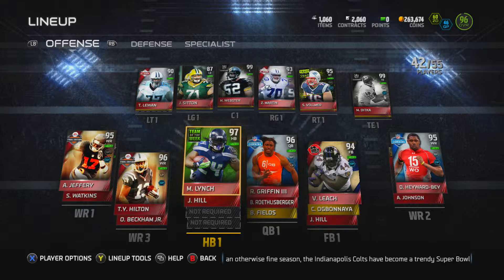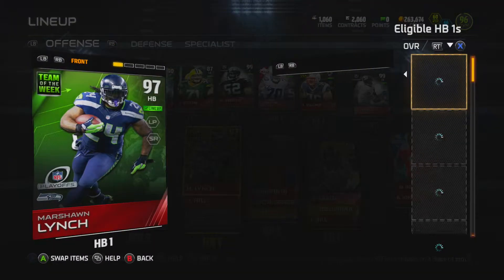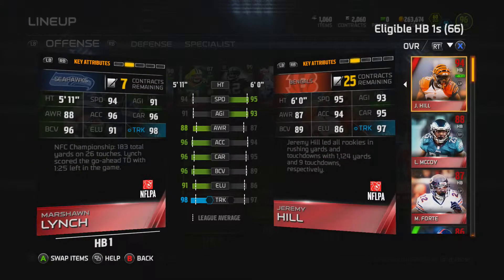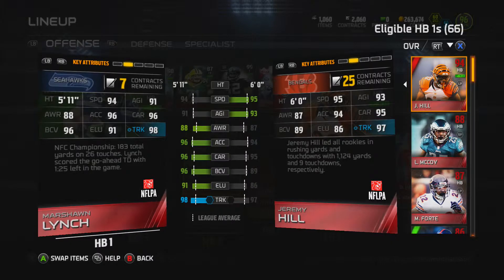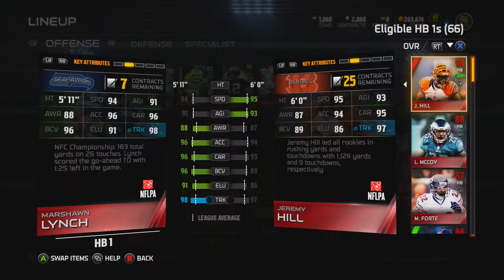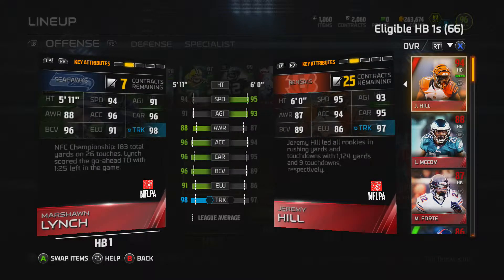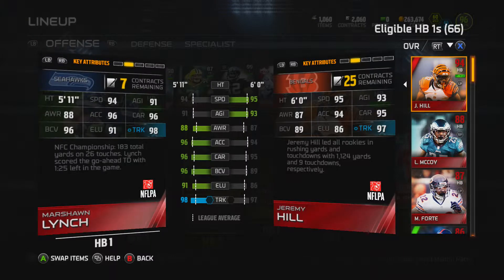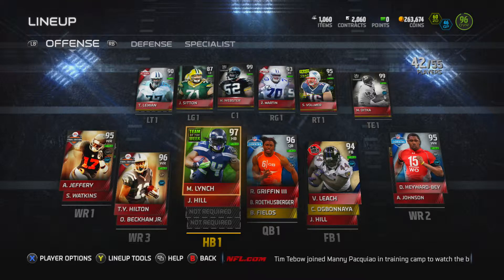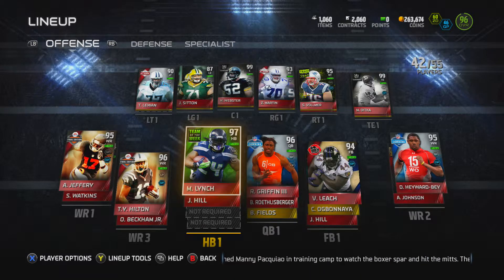For running back we've got Team of the Week Marshawn Lynch. He's a bit of a stud — for those who don't have him, he's quick. Not breakaway quick, but his trucking and elusiveness are decent for someone like Marshawn Lynch. He does fumble sometimes, which is not ideal. I've almost got my Barry Sanders and tomorrow the Position Hero comes out for running back, so we'll see what happens.